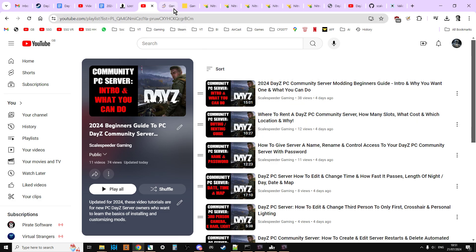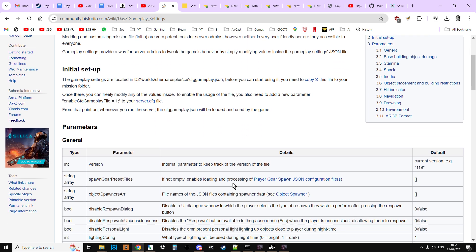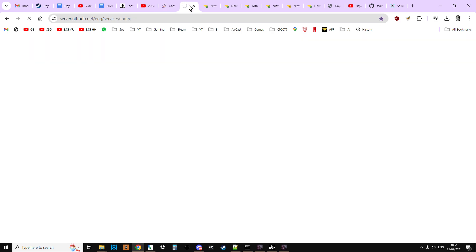The way we change these things is by editing a file called cfggameplay.json. In the description there will be a link to the DayZ official Bohemia Interactive Wiki, which does explain some of this, but it's a little complicated the way they explain it. Don't worry — I'm going to go through it line by line. First things first, let's head over to our server.